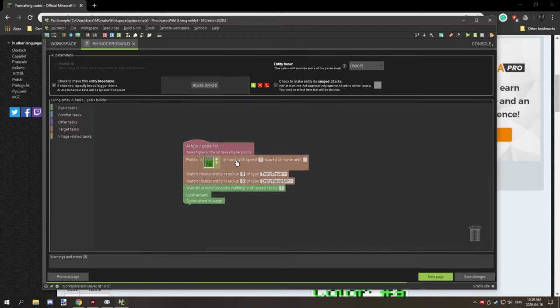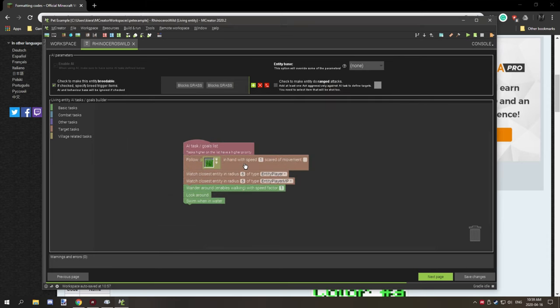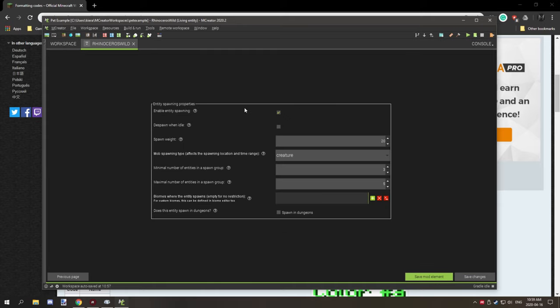For the wild rhinoceros AI, I have it follow when a player is holding tall grass in their hand, with speed 1. It targets player and player MP. Then wander around, look around, and swim in water. I also have it set as breedable, and the breeding item is tall grass, so you can breed them to create more.